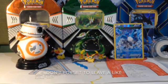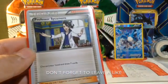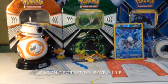Now we go onto the Supporter line. We've got Professor Sycamore — discard your hand, draw 7 cards — and we have 4 of them in this deck.